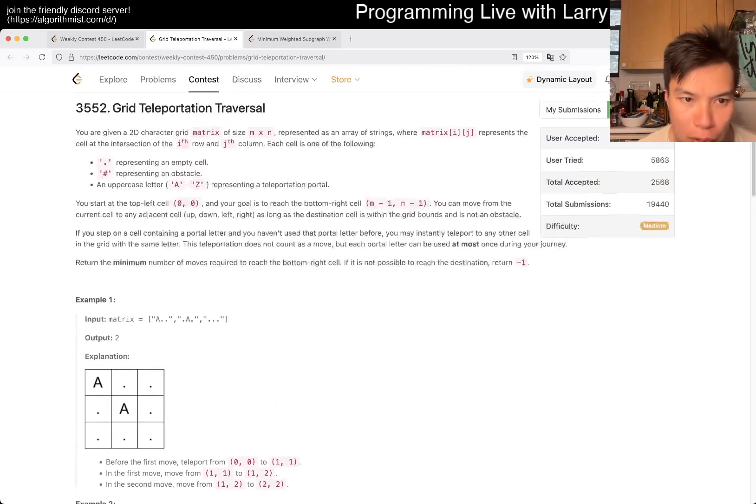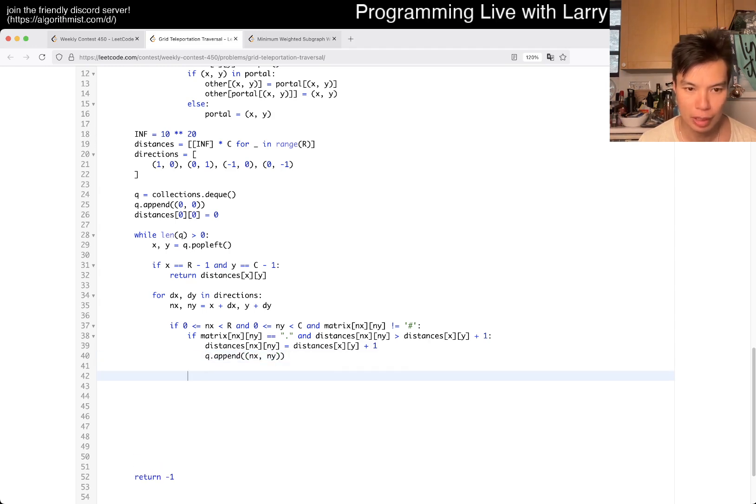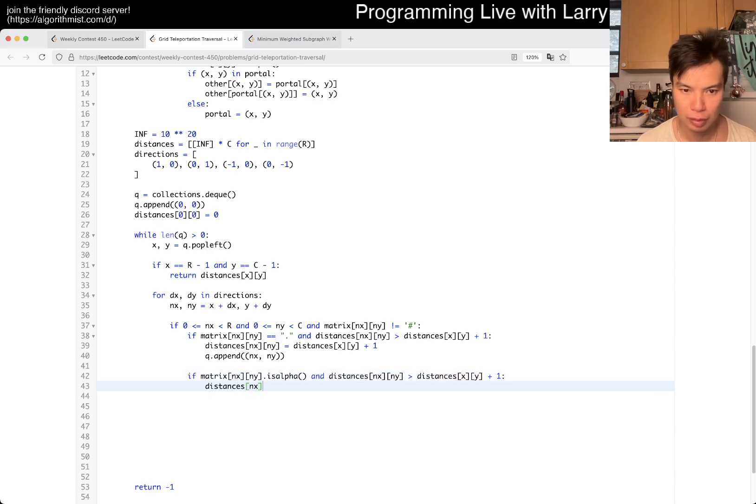Wait, does it take one move to go to a portal? Oh — instantly, okay. So q.append nx and y, and we're good with that. Else if matrix — okay, we'll just write it this way — just alpha. And I'll update both, I think that makes sense. So we also want to do the portal, the other way.